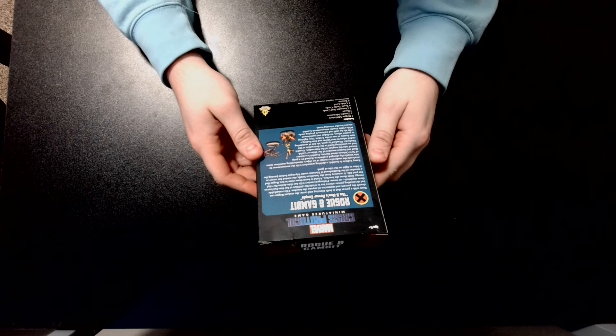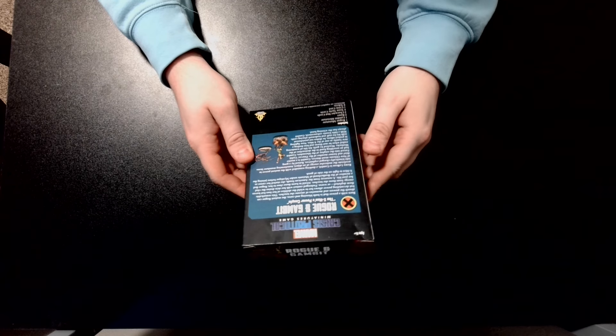We're going to get right into it here. We're going to get the Rogue miniature, a Gambit miniature, two bases, two character stat cards, four Team Tactic cards, a World Crisis card, and nine tokens.